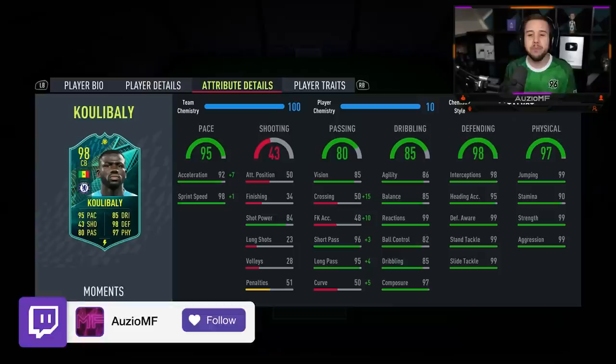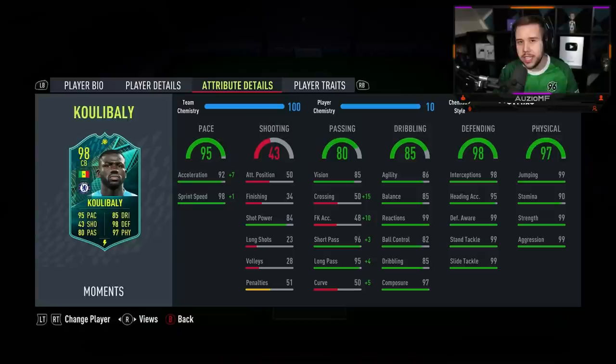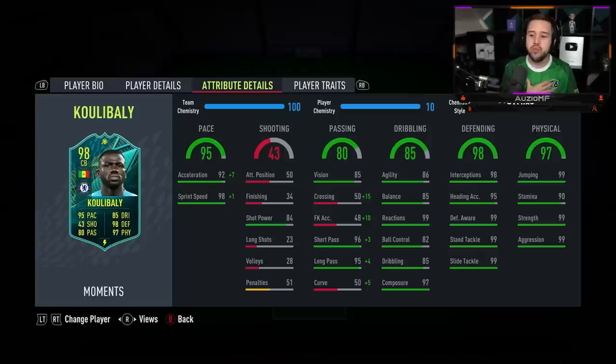The chem style catalyst is what I've gone for, but honestly you can go for a shadow chem style on this card. Even though he's got 99 defensive awareness, 99 standing tackling and 99 slide tackling, you can still get the heading accuracy and interceptions slightly better with shadow. But I feel like catalyst is the way because I would rather have the extra long passing and the extra short passing. The pace is the exact same on both — 99 acceleration, 99 sprint speed, you can't get better.